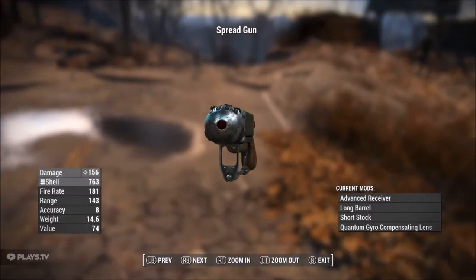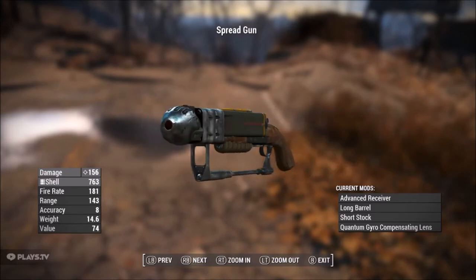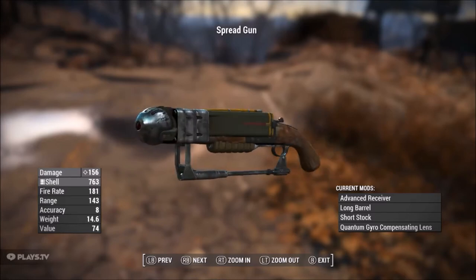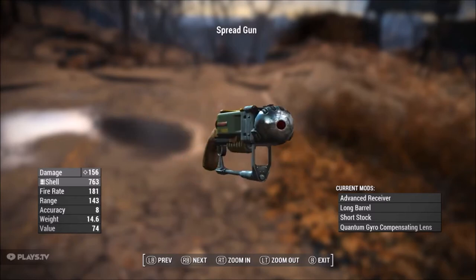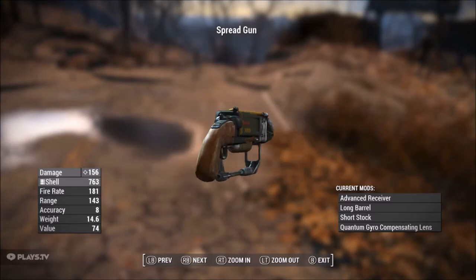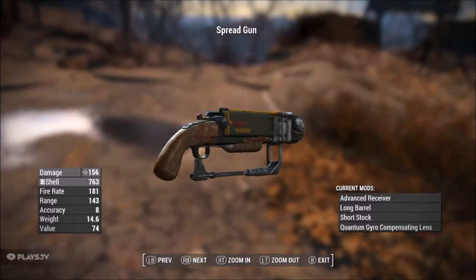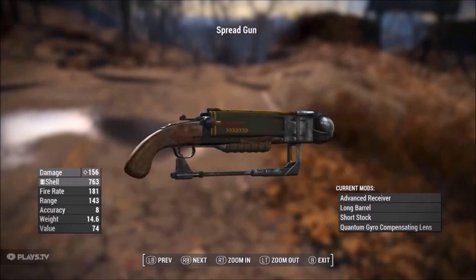Finally we have the Spread Gun — a double barrel shotgun with the advanced receiver, long barrel, short stock, and the quantum gyro compensating lens. I didn't feel this one needed a legendary effect so I left it out. Damage of 156, shotgun shells, fire rate of 181, range of 143, accuracy of 8, weight of 14.6, value of 74.